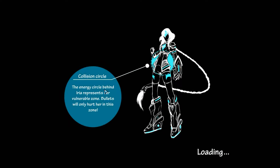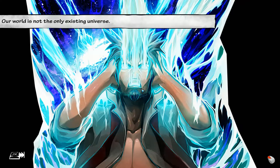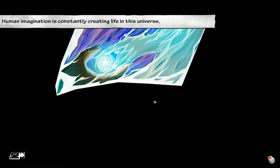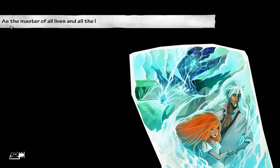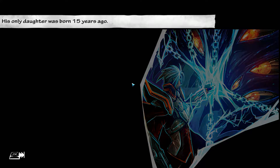The collision circle — the energy circle behind the area represents her vulnerability zone, something about bullets as well. The story goes: our world is not the only existing universe. There exists an imaginary world to which all human spirits are connected. Human imagination is constantly creating life in this universe, making creatures and their environments limitless. This ever-growing universe is ruled by one God — and his ginger girlfriend. He is the master of all lives and all the laws that rule them, responsible for peace and making sure this world does not sink into chaos.